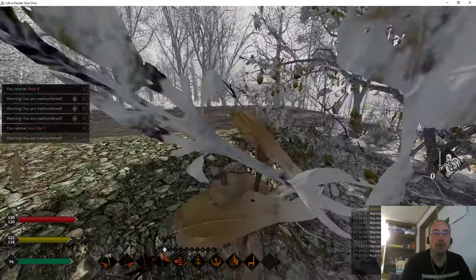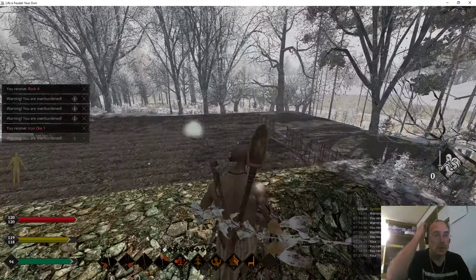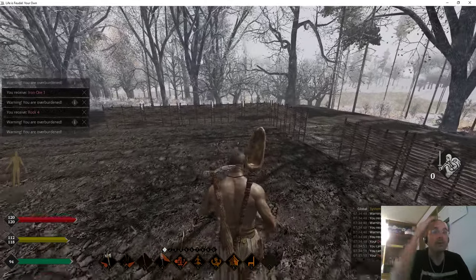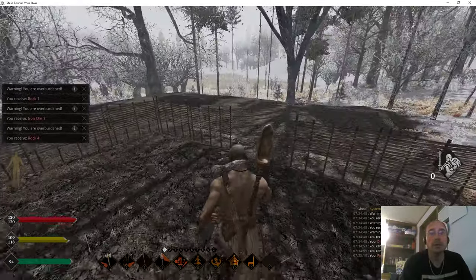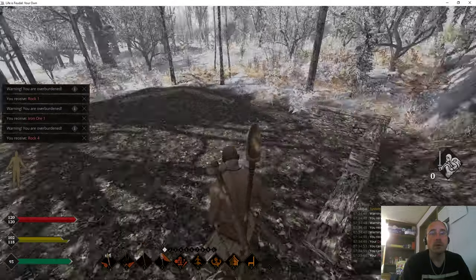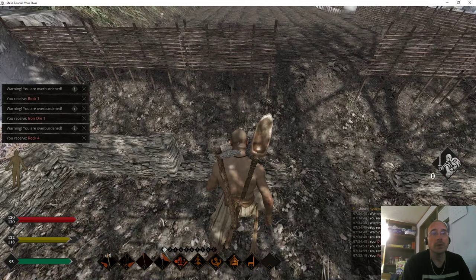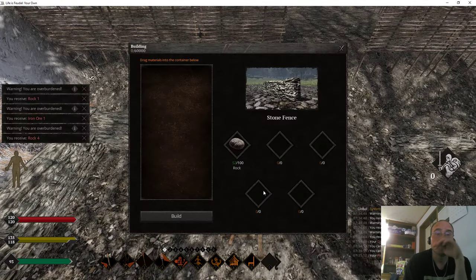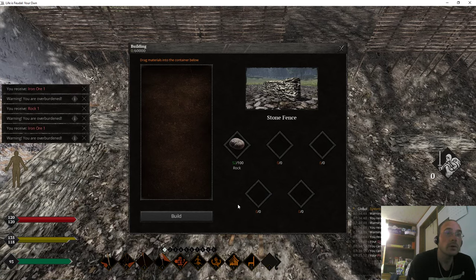We're going to check our forge first to see what equipment we need. We would like most likely a pickaxe. But first things first — we're going to focus on making the materials we need for the cart. So we're going to focus on that.